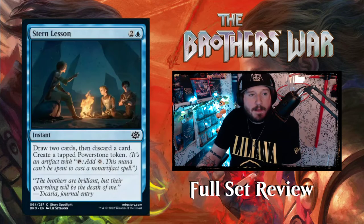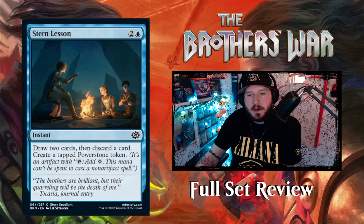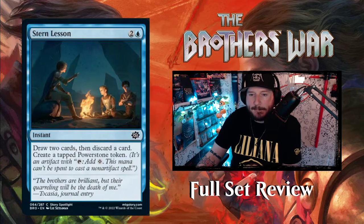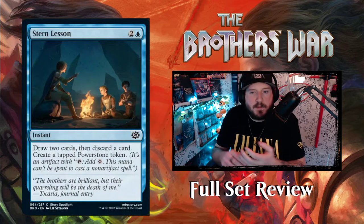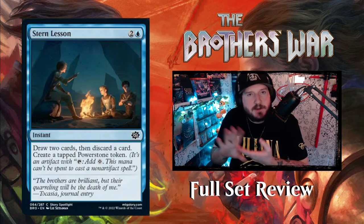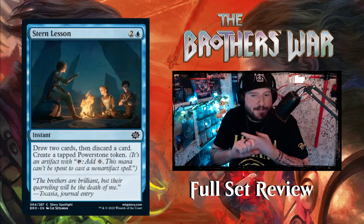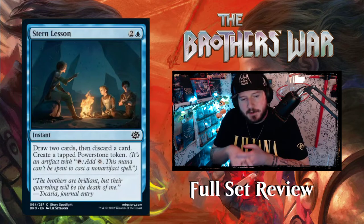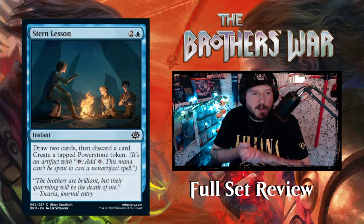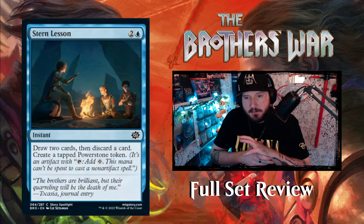Stern Lesson — two and a blue for an instant: draw two cards, then discard a card, create a tapped power stone token. This is just going to replace Thirst for Discovery. Thirst for Knowledge and Thirst for Discovery draw three and discard a basic land — this one is draw two but you get a power stone token, and it doesn't specify what kind of card you have to discard so you can discard anything. You get the free mana out of it, which is really cool.